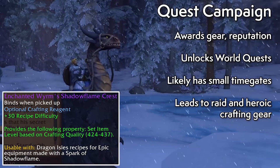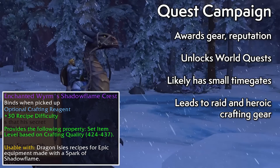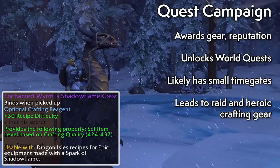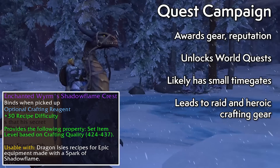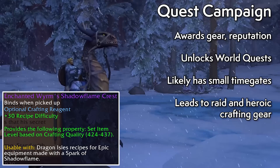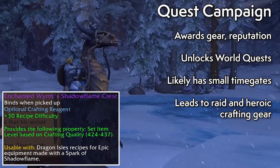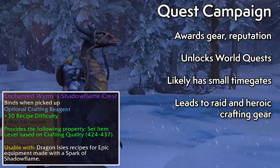The final quest asks you to complete the raid and awards a Worm's Shadowflame Crest — a reagent that lets you craft heroic gear for season two. The season one version of this quest that got you a Primal Infusion was made available on the first week of season one, so that should at least clue us in on the schedule. Whatever the case, you'll want to complete as much of the campaign as you can as soon as possible to unlock zone features faster.